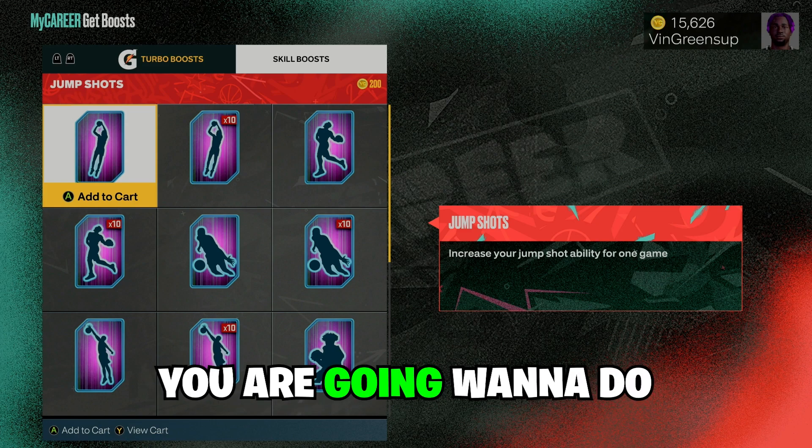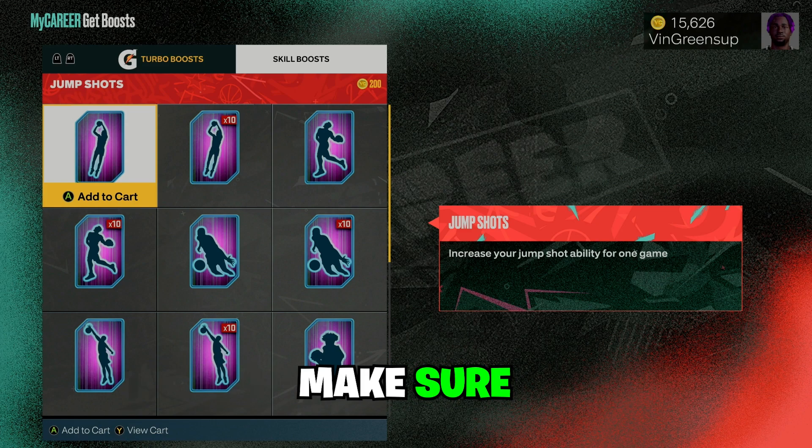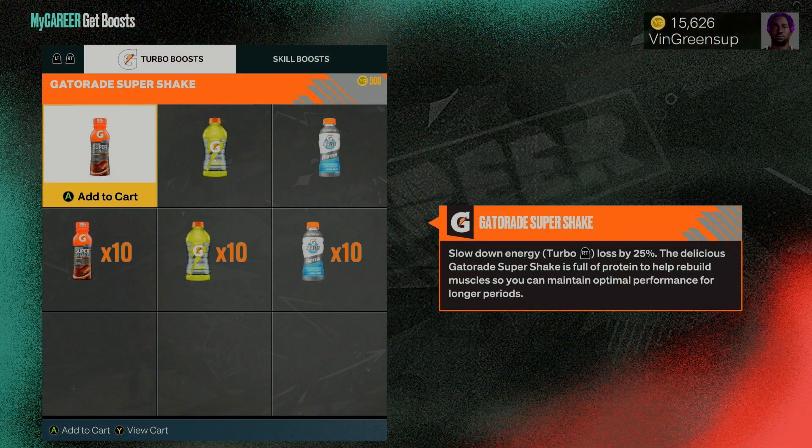The first thing you are going to want to do is make sure you have jump shot boost equipped. This is going to help you green consistently — it helps you when your stamina is low, so make sure you always have jump shot boost on. If you do have enough VC, it also helps to add Gatorade boost.